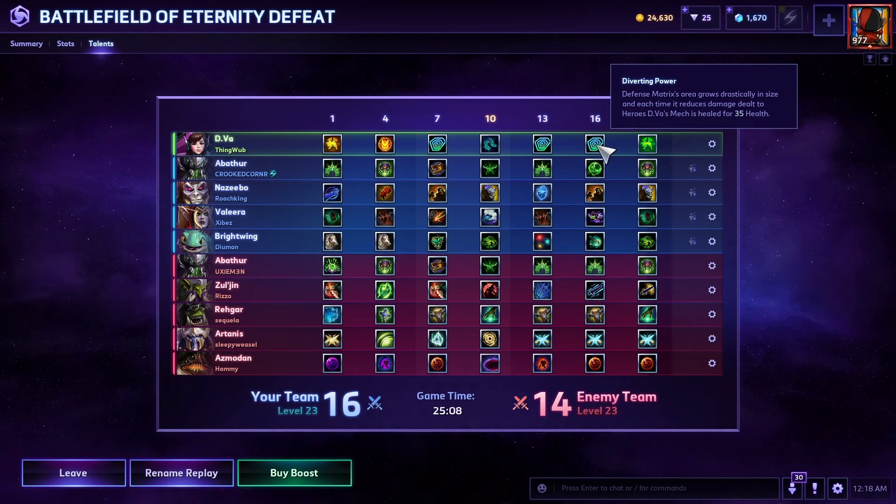Target Lock allows you to peel better for your allies and set up better by letting them fight inside of Defense Matrix — making you super valuable in team fights. It's very strong; the numbers don't seem that big but it ends up being super helpful. At level 16 we went for Diverting Power — every time we take damage from a target whose damage is reduced by our Defense Matrix, it will now heal D.Va by 35%. If Azmodan is inside of Defense Matrix and presses his Q globe hitting you for thousands of damage, you'll get healed for 35%. But if a Tychus is auto-attacking you inside of Defense Matrix, you'll get healed for 35% per instance of that auto-attack — which ends up being 35% four times in a second.